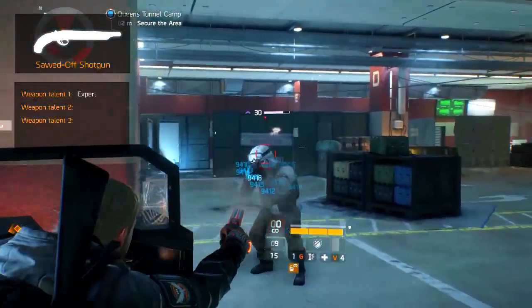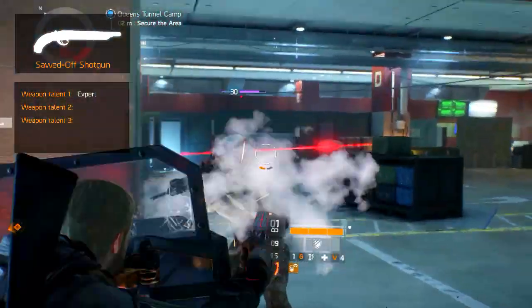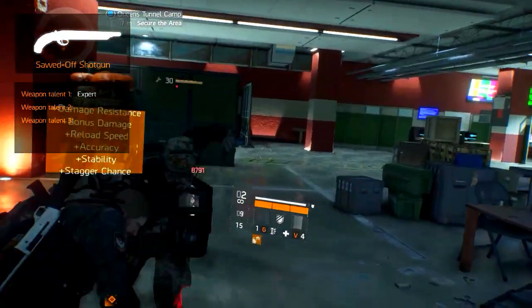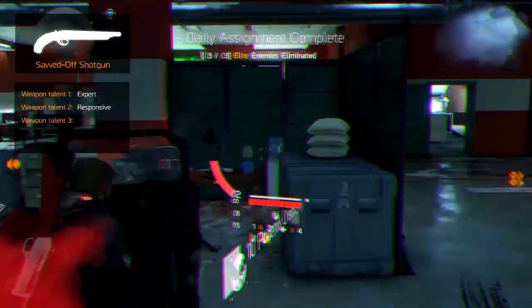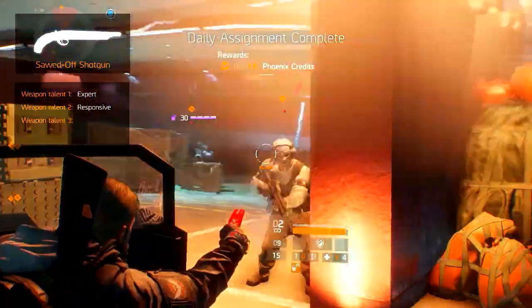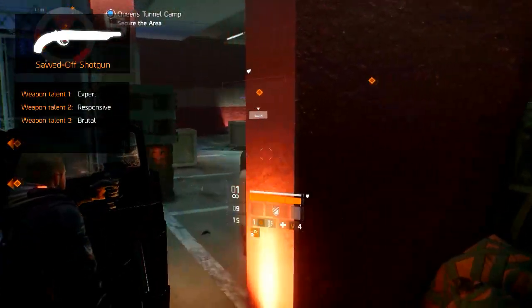Here are the 3 talents we recommend. Expert, which increases the weapon damage by 100% when the target's health is below 30%. Responsive, which increases the damage by a percentage when shooting a target within 10 meters. And lastly, Brutal, which increases the headshot damage by a percentage.